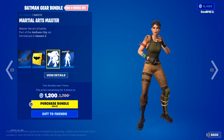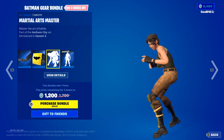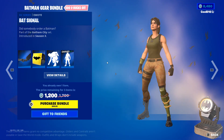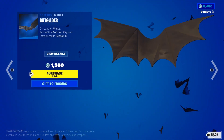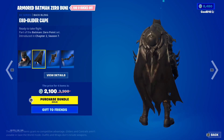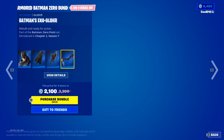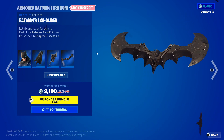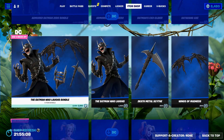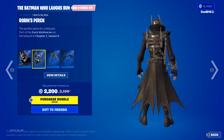Next up we got Martial Arts Master and Bat Signal. Then next up we got Armored Batman Zero, Exo Glider Cape, Batarang Axe, and Batman's Exo Glider. Then next up we got Batman Who Laughs bundle — The Batman Who Laughs and Robin's Perch.